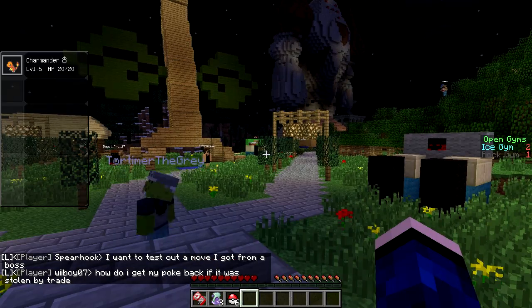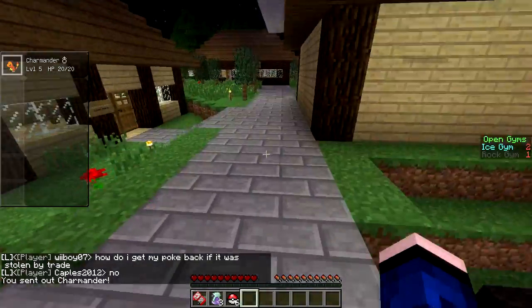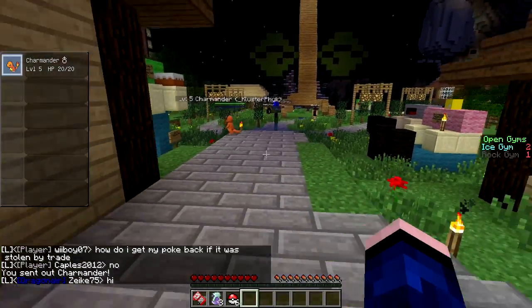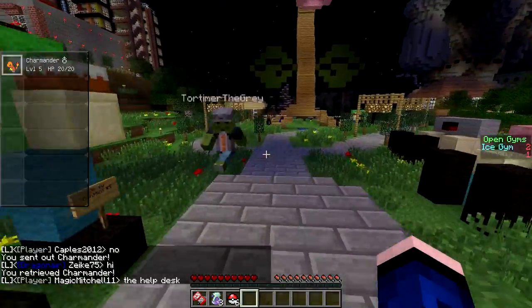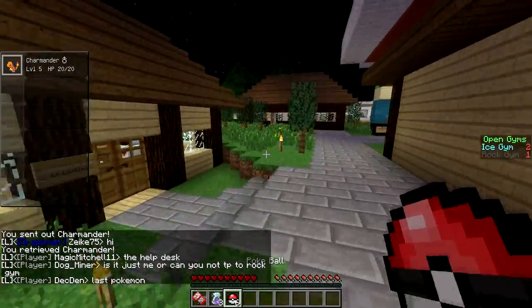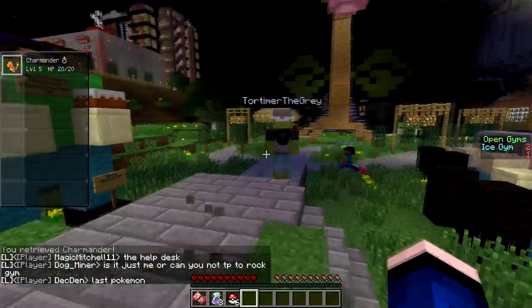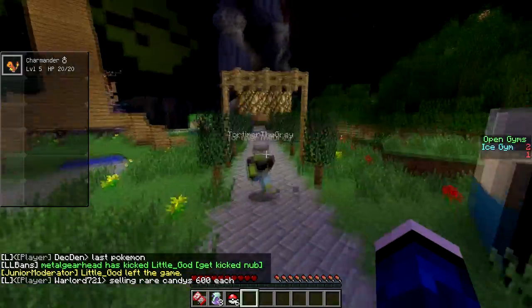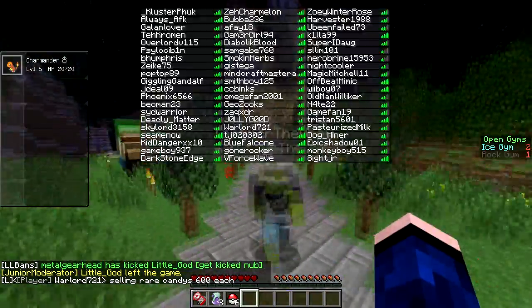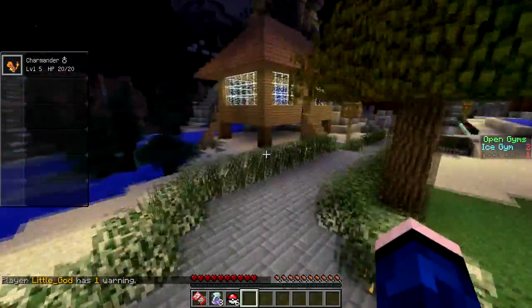Okay, so we have our starter Pokemon — you have Charmander, I've got Turtwig. With the first gym cap being level 35, we've got some training and some catching of Pokemon to do. Let's head out — this is Staryuport, it's the first town. Let's head out and look at some of these towns, we'll kind of walk through the map a little bit, and then maybe next episode we'll start really training and catching some Pokemon for the gym.